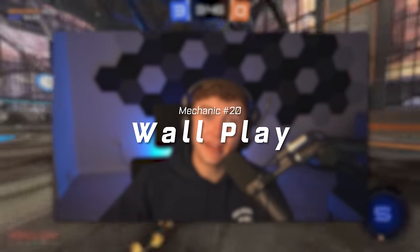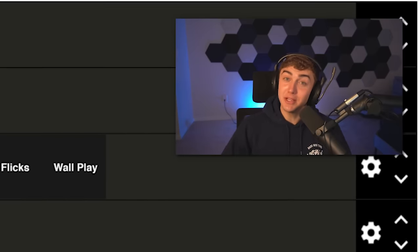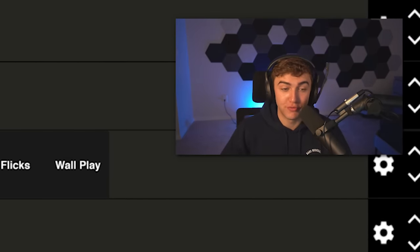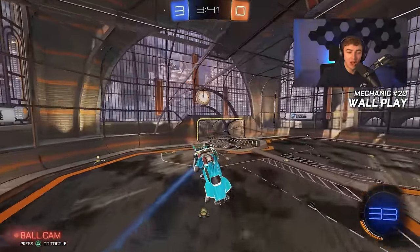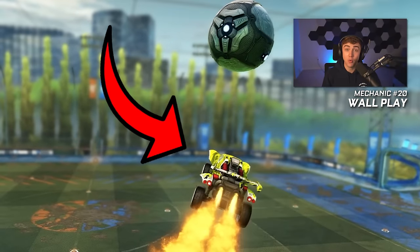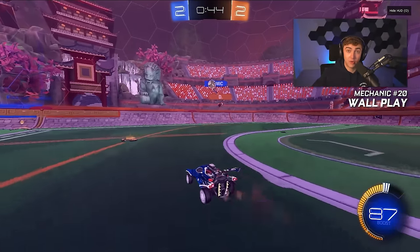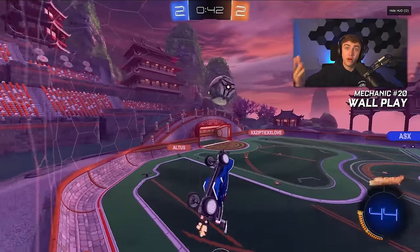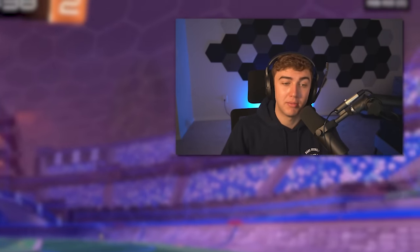Number twenty: wall play. This is going to be a hot take, but I'm putting wall play B tier — bottom of B tier. Not because it's not useful, but as opposed to backboard defense where you have to go for the ball, a lot of times people go for wall shots when they don't need to at the lower ranks. At the higher ranks, being able to recover on and off the wall, get a save, land on the wall, follow it up, or get a double tap off the wall — super useful. But below GC, wall play is probably B tier.